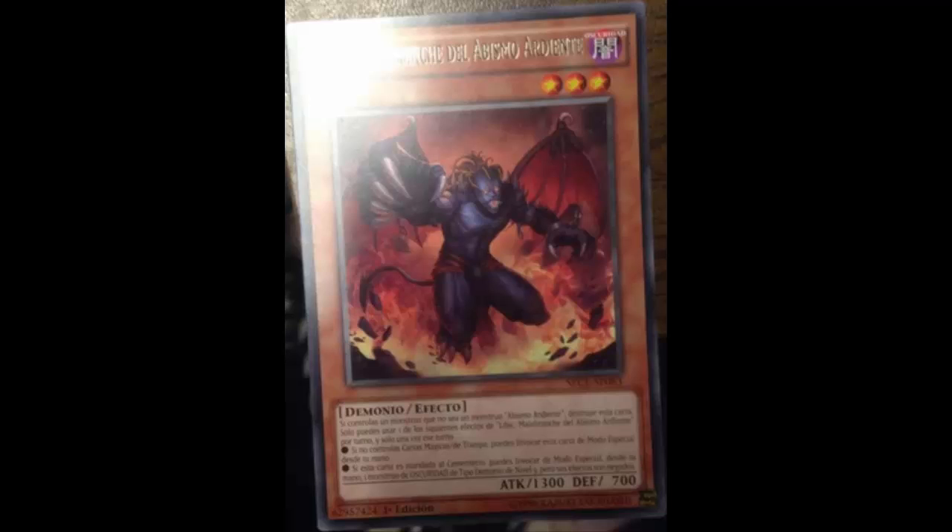The issue is that you could just go Mathematician, send Scarm first, then search Tour Guide at end phase. With Scarm you're actually plussing — you have five cards in hand, you summon Mathematician (hand to field, not a neg), send Scarm (still not a neg), then during your end phase grab Tour Guide. So you end up with Mathematician on the field and five cards in hand including the Tour Guide you just searched.